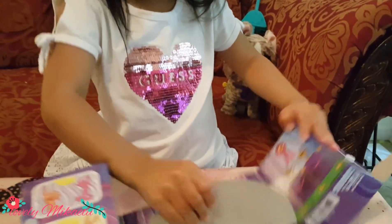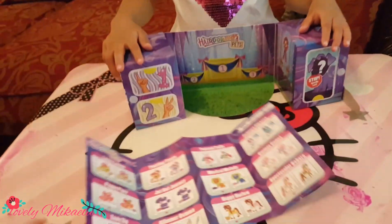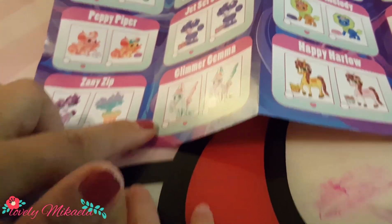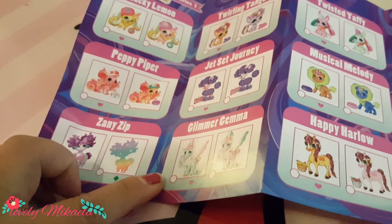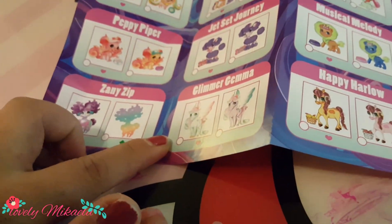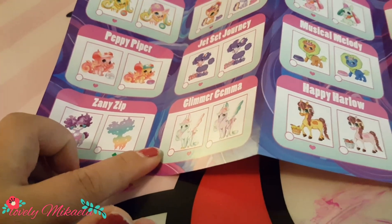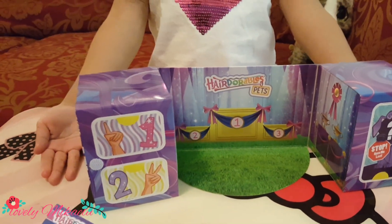It said 8 surprises but there are only 2 packs, so I guess it's 4 different each. This is a Hairdorables Pet Series 1, and these are the pets she'll get. Since she will get 8 surprises, it's either Lucky Lemon, Twirling Tango, Twisted Taffy, Primary Picasso, Peppy Piper, Jet Set Journey, Musical Melody, or Curious Comet. This is what the box looks like — so cool! Are you ready to open now? You can open the box.